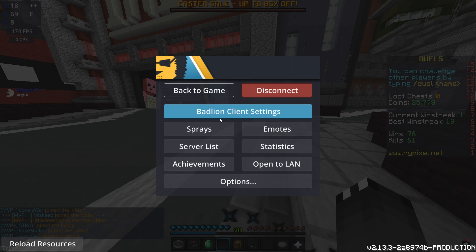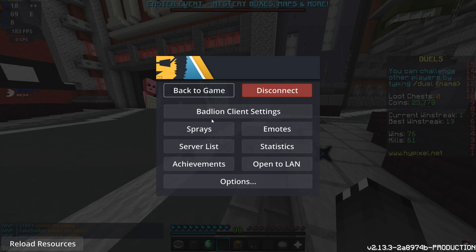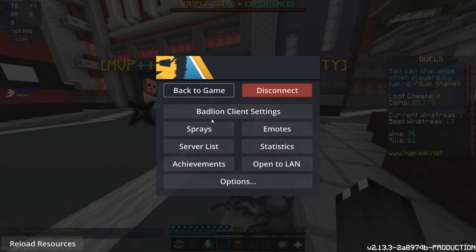So a lot of you have already guessed it — I use the BadLion client. I used to use Forge, just regular Minecraft Forge, and I'd drag my mods into the mod folder. It was all really complicated and just horrible because you had to update every single mod separately. This client literally has all the mods I need and they all get updated at the same time automatically. I don't have to do anything, just sit there and let it happen.